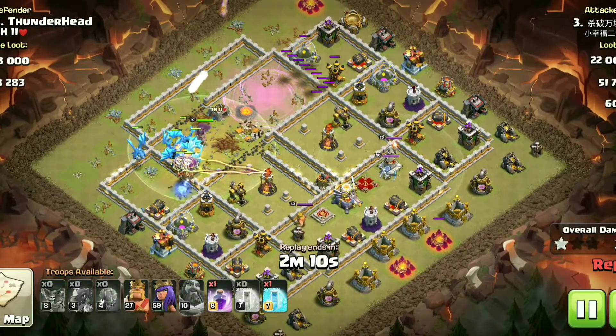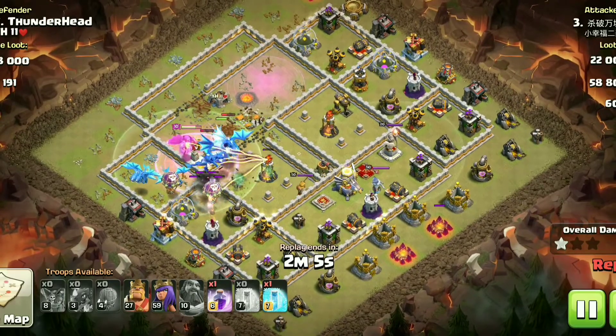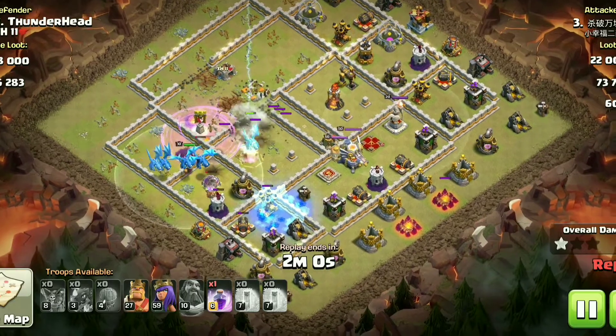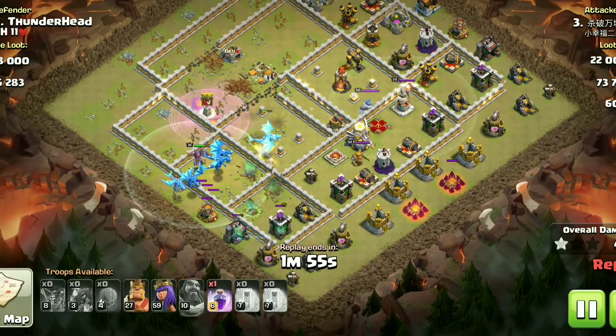As I said earlier, troops are walking around the Infernos. Even though single-target Infernos are better against Electro Dragons, I changed them to multi-target due to a lot of spam and bad attacks during testing.